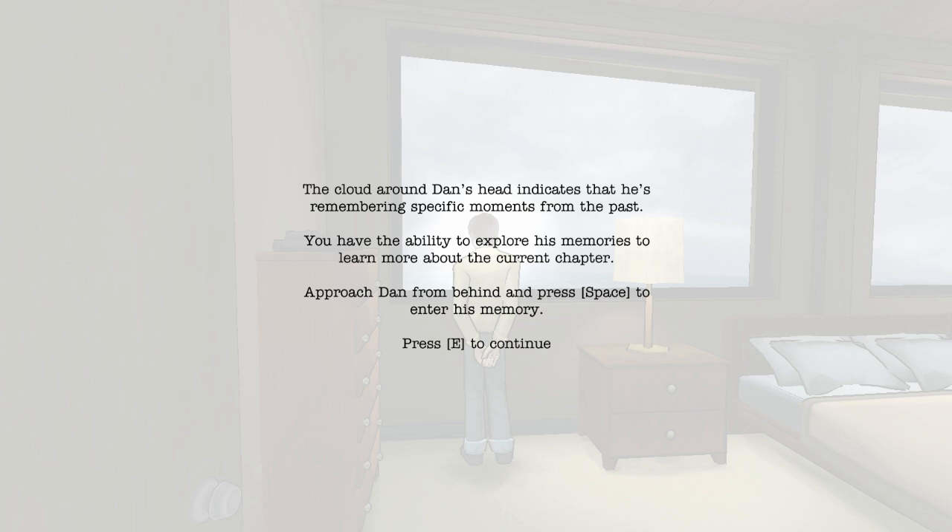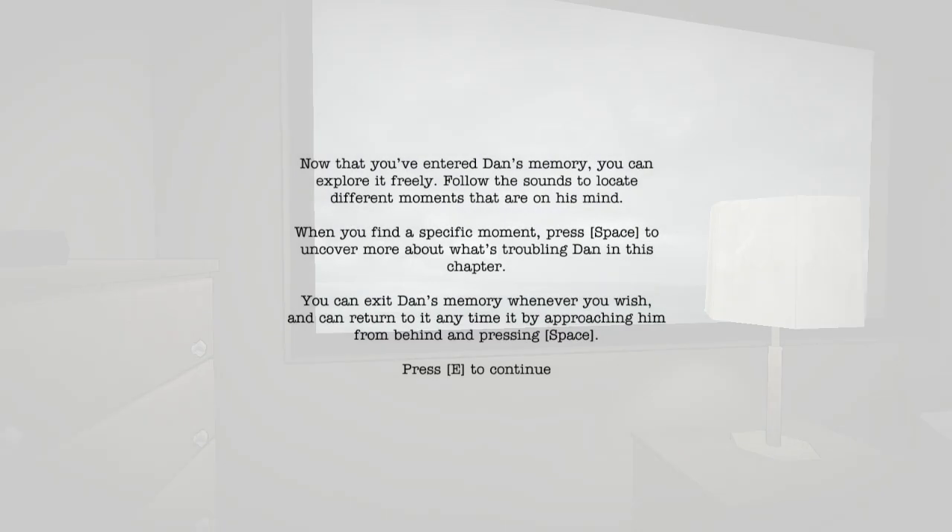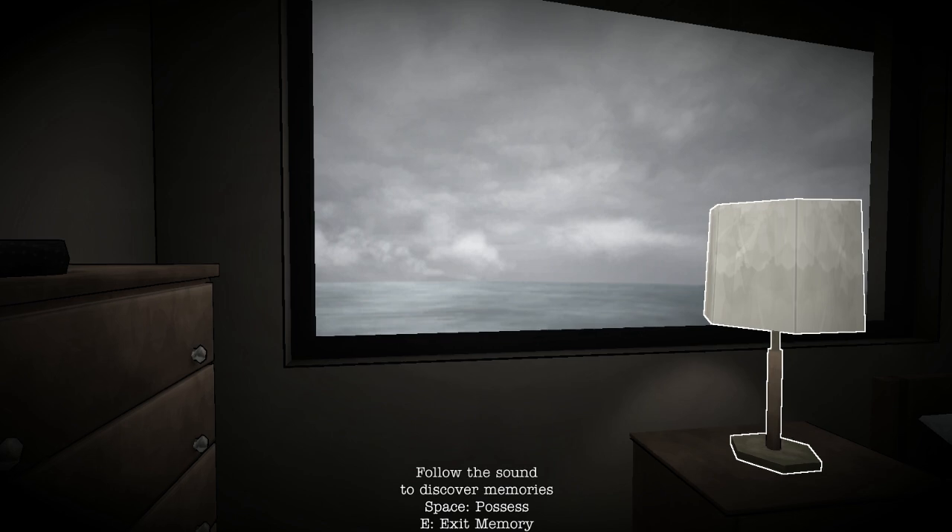The cloud around Dan's head indicates that he's remembering specific moments from the past. You have the ability to explore his memories to learn more about the current chapter. Approach Dan from behind and press space to enter his memory. Now that you've entered Dan's memory, you can explore it freely. Follow the sounds to locate different moments that are on his mind. You can exit Dan's memory whenever you wish and return to it at any time by approaching him from behind and pressing space.